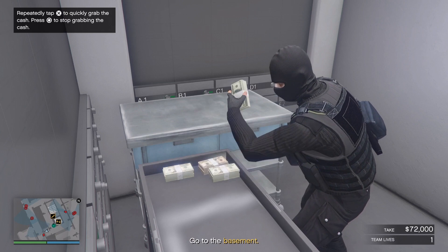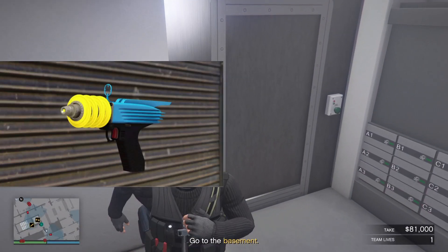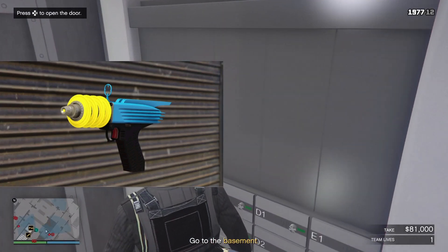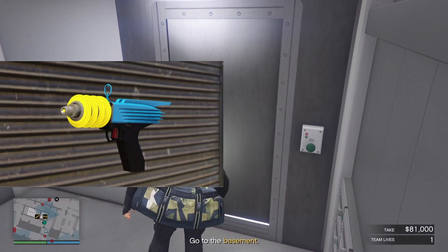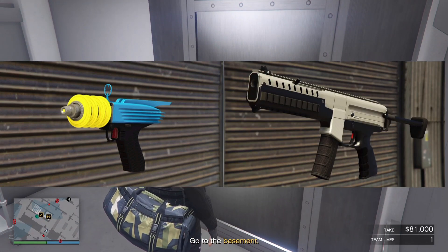Discounts in the Gun Van — we have 30% off the Uppermater Atomizer, and if you don't have one of these, I suggest you pick one up this week. You can only get them inside the Gun Van, only when they are available. And for GTA Plus members, we have 50% off the Combat PDW.